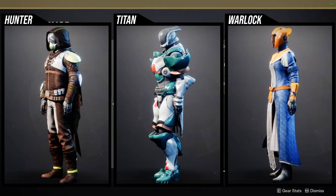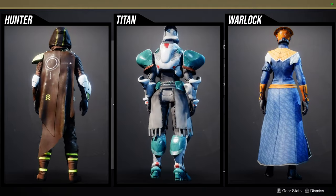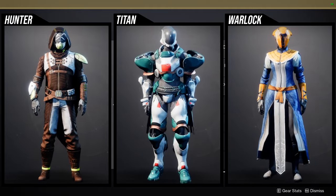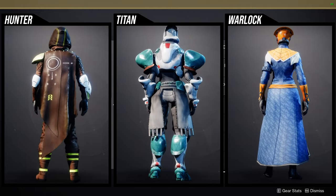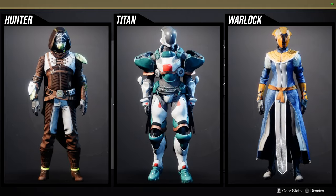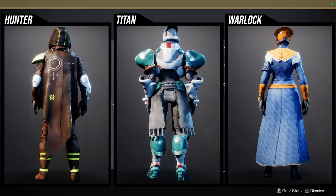Starting with Hunters: any white marks you see — like the white marks on the cloak and the helmet — they don't change color. Same thing for yellow; there's yellow on the boots and the cloak. The chest piece is probably the best piece.